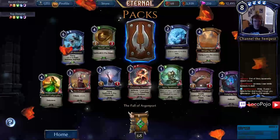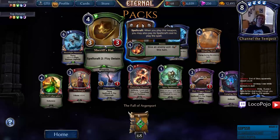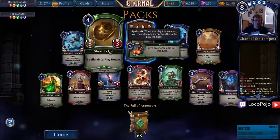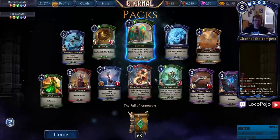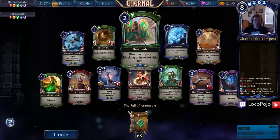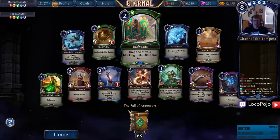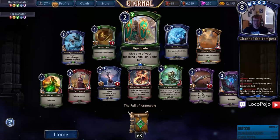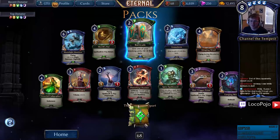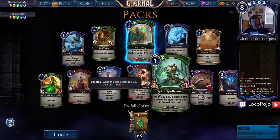Oni Moonlight Huntress, Sheriff's Hat — oh, it's got Detain! Four for a three-three with good Spellcraft — fine draft rare. Much better than Spiked Buckler, and Spiked Buckler is playable in draft. Barricade — weird spell but I like it. Great on Lifesteal Paladins — this just makes you very scared to attack into anything.